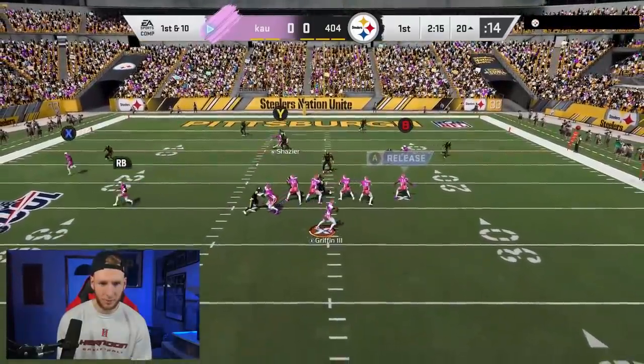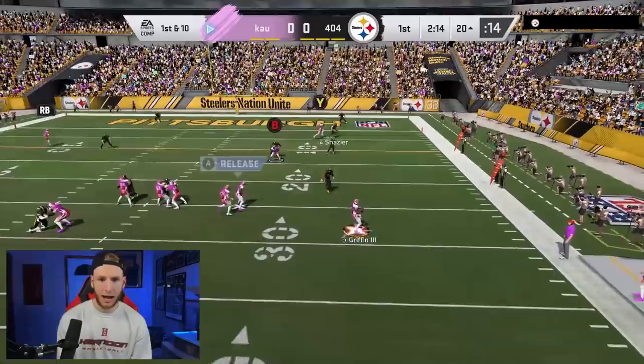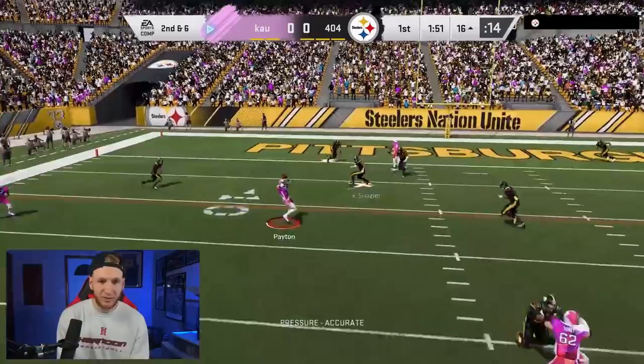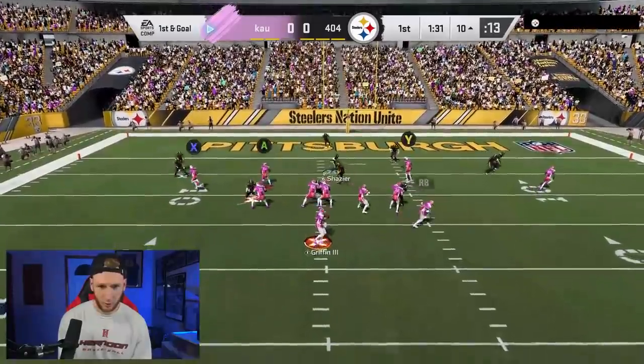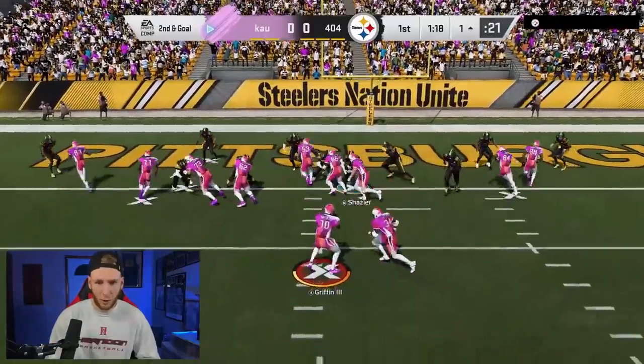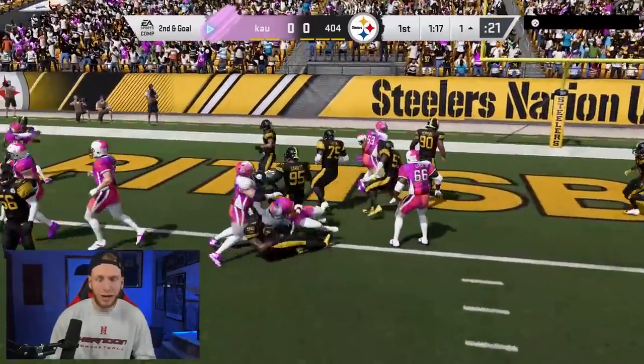Hopefully this isn't a blitz — okay, we picked up that pressure. I've got to make the read on the wheel. If the running back wheel's there, we have to take it. Same reads here — looking wheel or corner. We have our corner, good catch Julio. This is a big down — I would really like to just run the ball and get in the end zone. Nice job Walter.